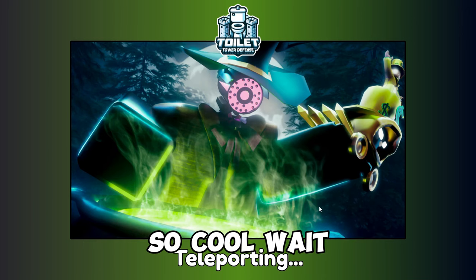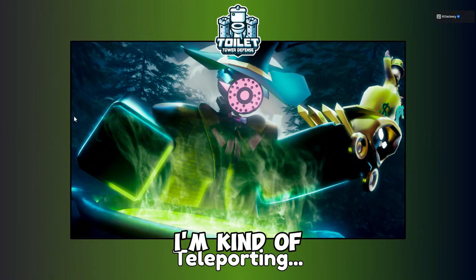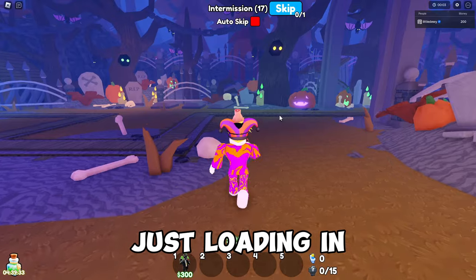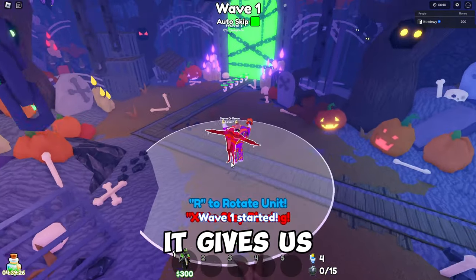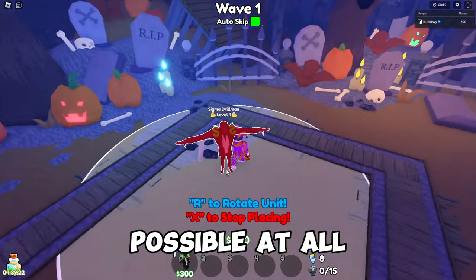Let's go to the Halloween Graveyard and check out the map. Look at that loading screen — that's so cool. Wait, is that Evan's head? Anyway, we just loaded in and now we have to beat this with one unit, so we'll put auto-skip on and wait for money.